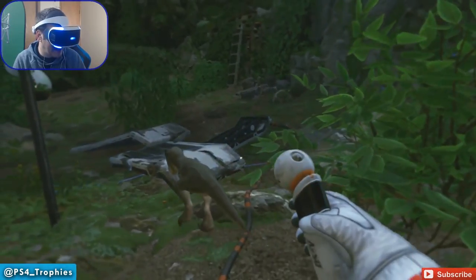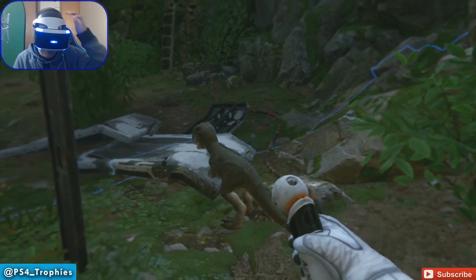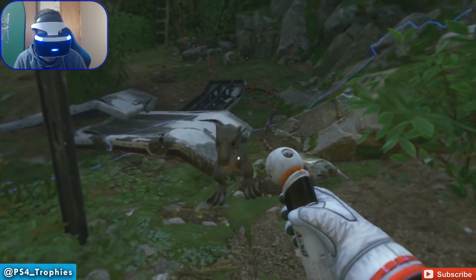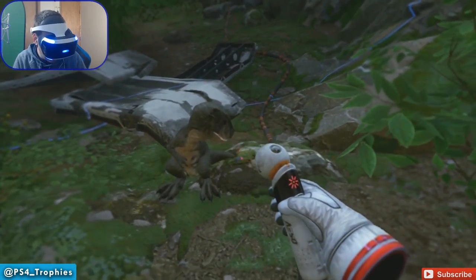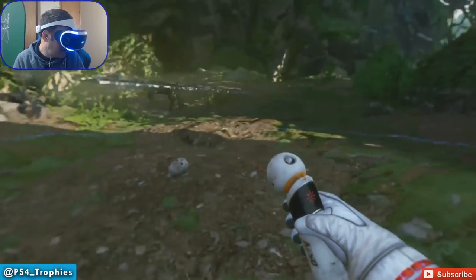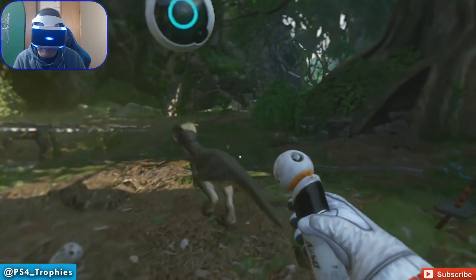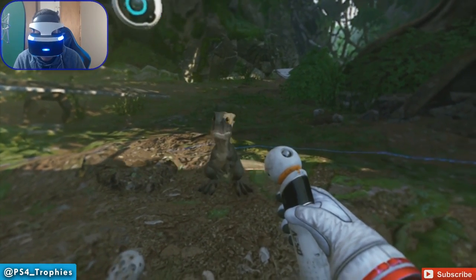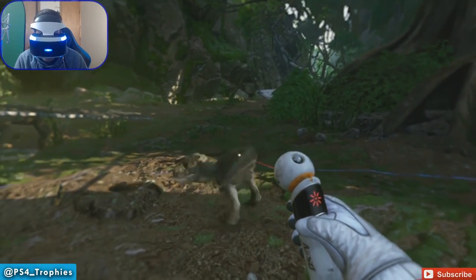One of the cool things we did in the last video is we made him chase his tail. We can make him sit down by holding up on the D-pad and then use our little laser pointer on his tail. It's not always doing it, but — sit down. That never gets old.